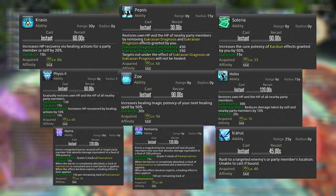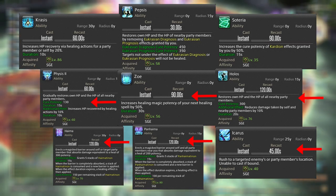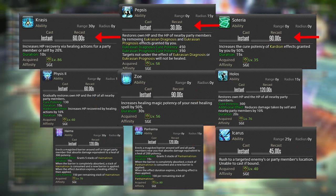Last but not least, we have our personal and party-wide abilities. Some of these you'll use situationally, some all the time, and some you'll rarely touch. Let's start with those.